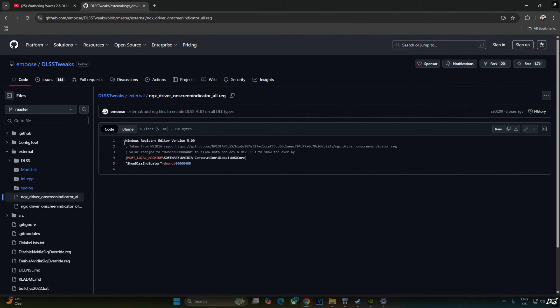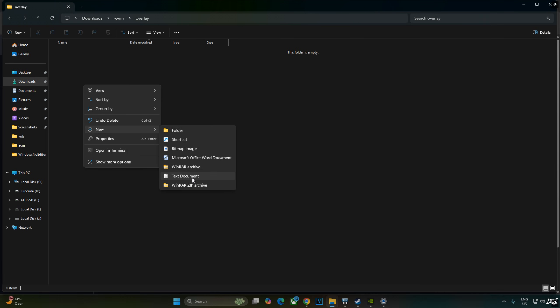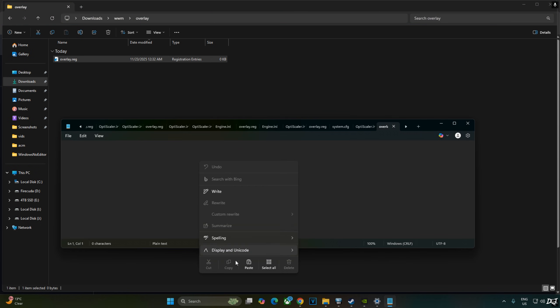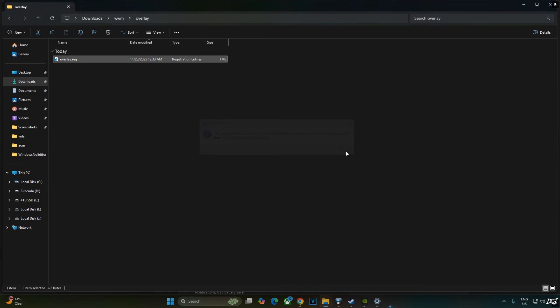We'll activate the overlay by executing the registry code provided by EMOS. Just copy the lines, create a new text file anywhere on your PC, name it anything — I'll name it overlay — and change the extension from .txt to .reg. Right-click and open with Notepad, paste the lines, save and close. Then select the file, right-click, open it, and confirm yes/OK.